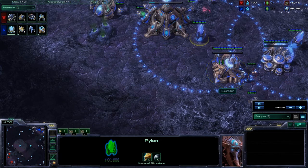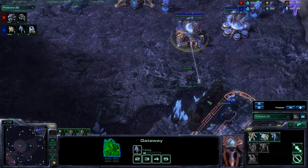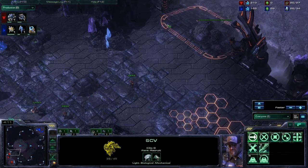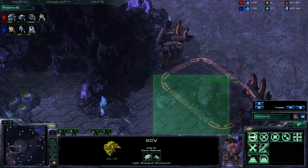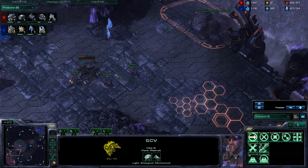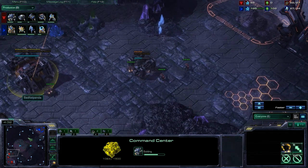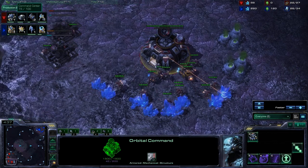This is a map that a lot of people, especially when I scout a Zealot first, you always want to get a bunker. Because of the way the Protoss can come at you, generally you can hold this choke with like three Marines or so. But if they go for some Zealot to Stalker push - I've been getting a lot of that on Ladder recently - they can kind of roll you if you don't have a bunker out and you don't pull an SCV or so to tank the Stalker fire.